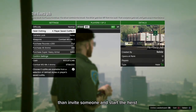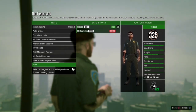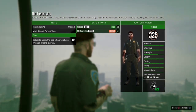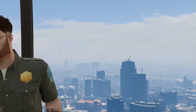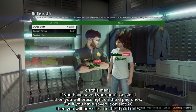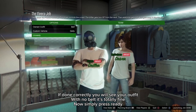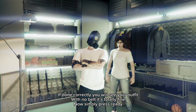Then invite someone and start the heist. On this menu, if you saved your outfit on slot 1 press right on the D-pad once, but if you saved it on slot 20 press left on the D-pad once. If done correctly you will see your outfit with no belt — that's totally fine. Simply press ready.